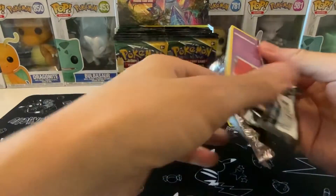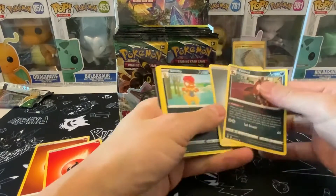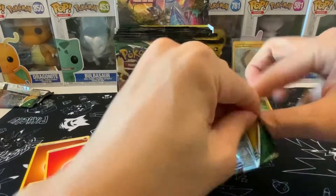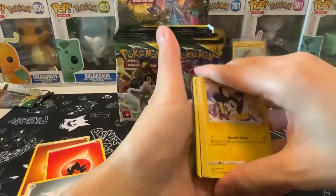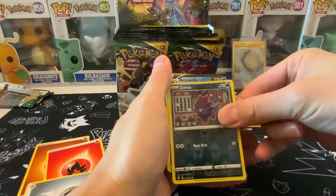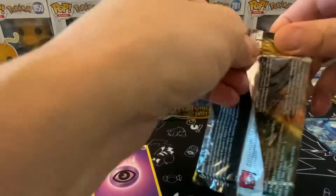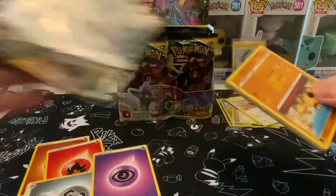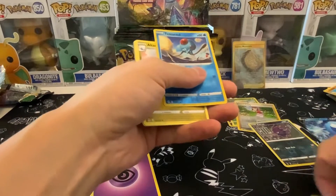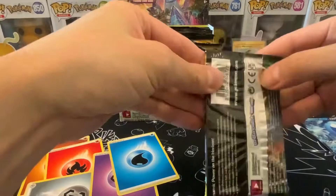Some full art eeveelutions would be nice. If we can get a couple of those, that'd be great — hopefully no rainbow trainers, because as you all know I always get rainbow trainers. Nothing interesting on that one. I think we're going to get about six to eight hits — that's sort of what we're going for. Oh, we got a V card! What V card is it? It's the one that no one wants — I've pulled Arctovish so many times, not even funny.